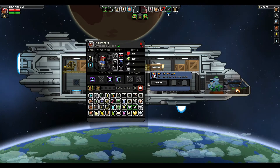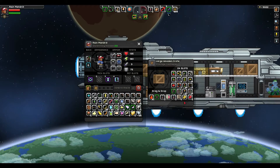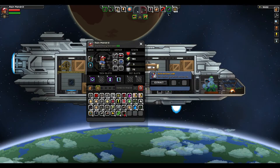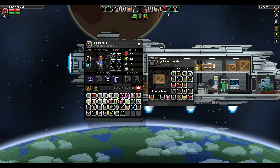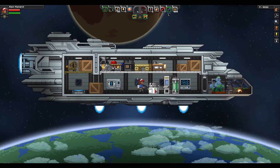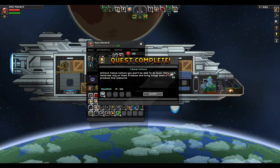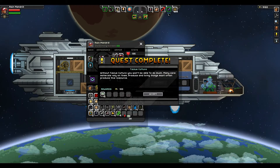Well, as a matter of fact I have a lot of seeds. Do coffee beans count as seeds? Let's see what happens. No, they do not. Let's put those back — no sense taking up inventory space. I'll take half of my wheat seeds. I just want to see what the tissue culture looks like. It takes one seed and you get a lot. Excellent. Without tissue culture you won't be able to do much — many core materials rely on them. Produce and living things most often produce this result, so meat probably would give it too.